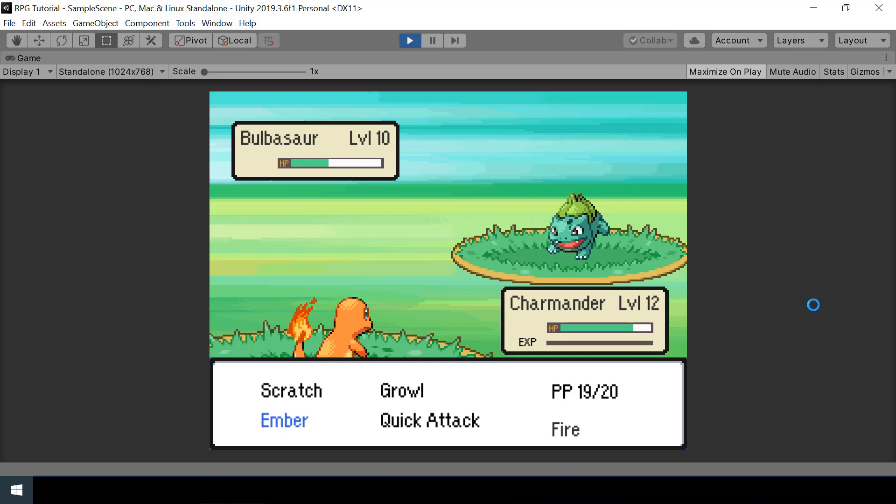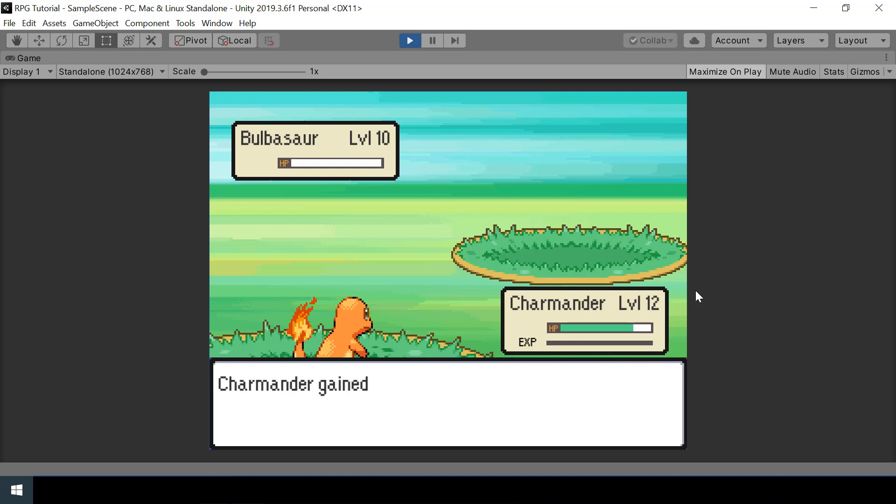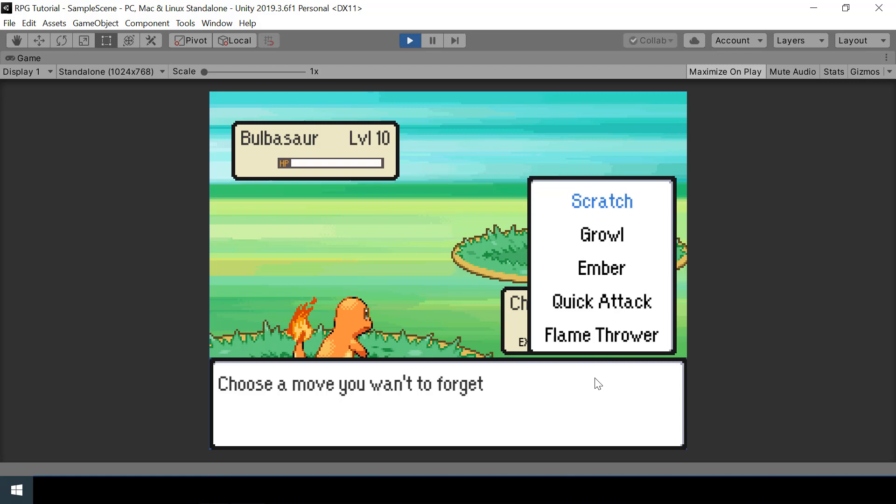Hey everyone, welcome to part 39 of my Pokemon game series in Unity. So in this video, we'll let the player forget a move if the Pokemon has 4 moves and wants to learn a new one. For example, Charmander has 4 moves right now and if I level up to level 13, then he's trying to learn Flamethrower, but since he has 4 moves, he'll have to forget one of his moves in order to learn the new one.